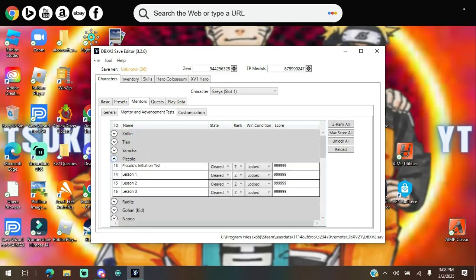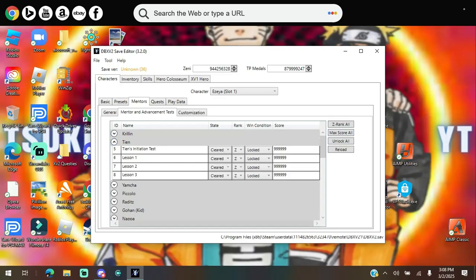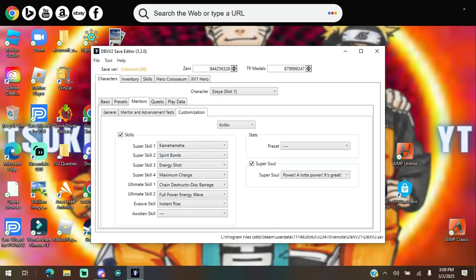Over here is all the mentors and all the stuff you gotta do with them — you know, getting all the skills from these characters. You can just click Unlock All, then Max, then Max Score All, and Z-Rank All. I didn't really do any of these the first time around so you don't have to worry about this unless you really want a specific mentor maxed.